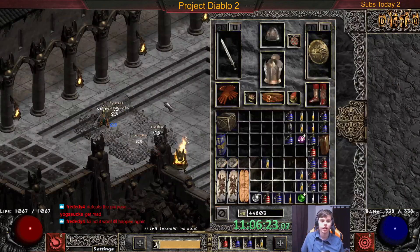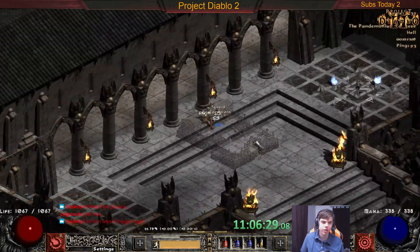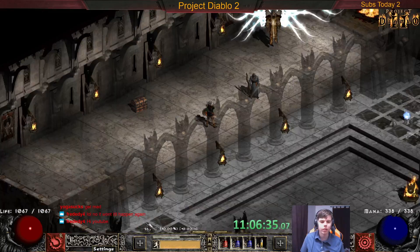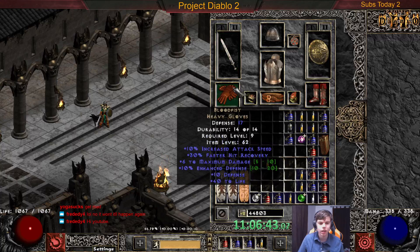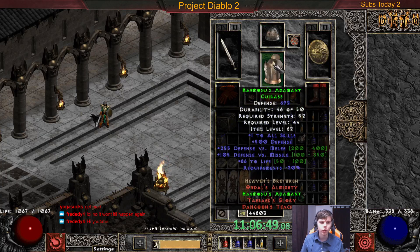What's up YouTube, it's BT Neanderthal. Today we finished our first day of Project Diablo 2 and we did a full eight-man run. Currently I'm level 82 and 55 percent. This is my current gear overview — I was lucky enough to roll 35 FCR. We got Bloodfist with 10 FCR and quad resists.